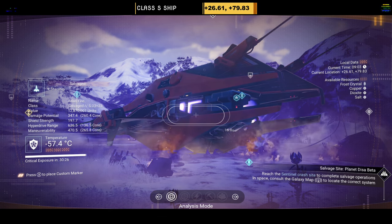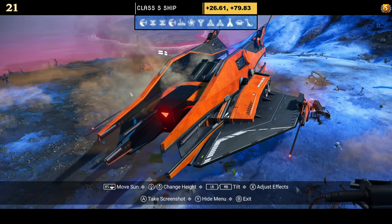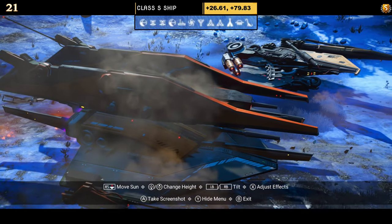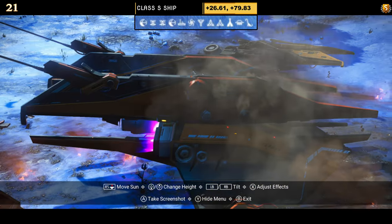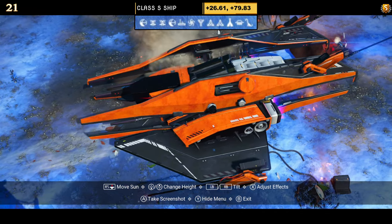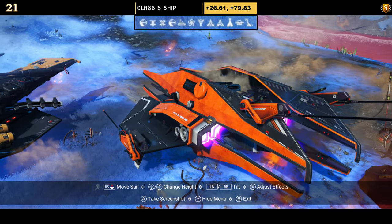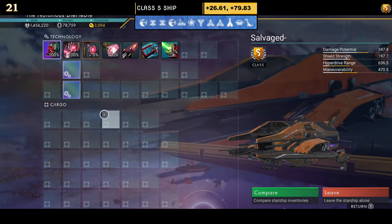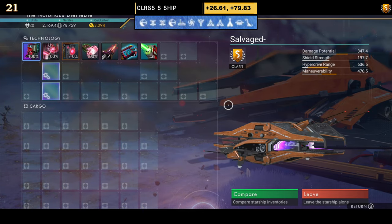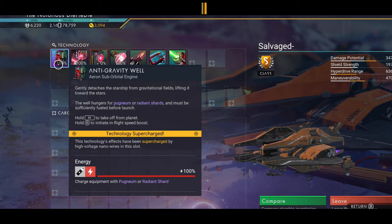Number twenty-one comes in orange, white and black — a hauler style with no extended thrusters on the wings; instead it has prongs on the side and rear, plus an exhaust on the engine bay. Not a bad looking hauler. Supercharged slots: only one is visible initially, but at the space station you can see three grouped on the left, with the fourth possibly also on the left.